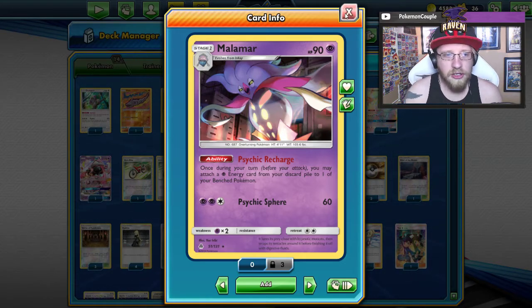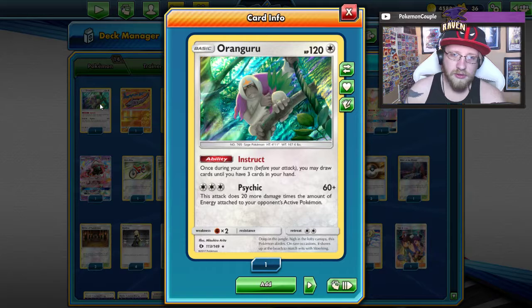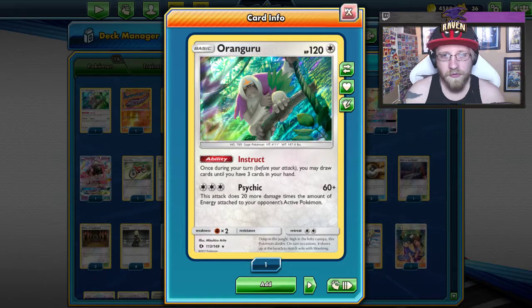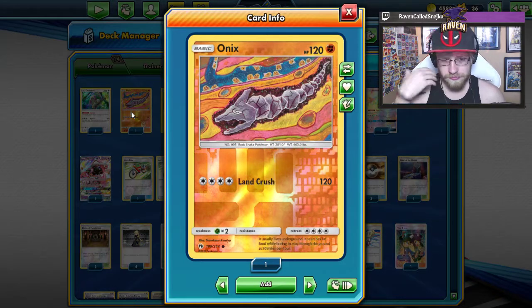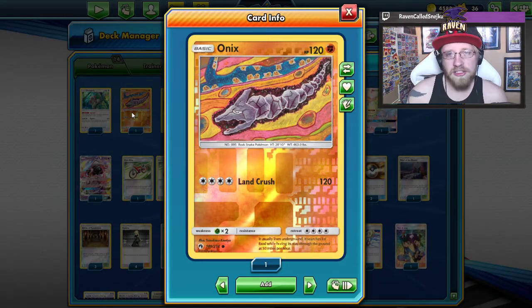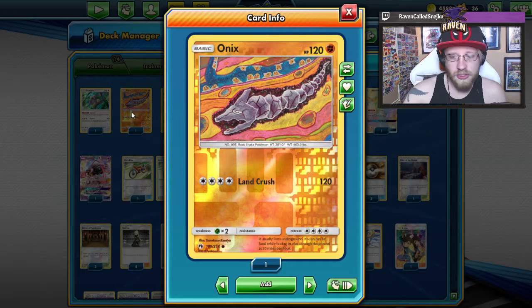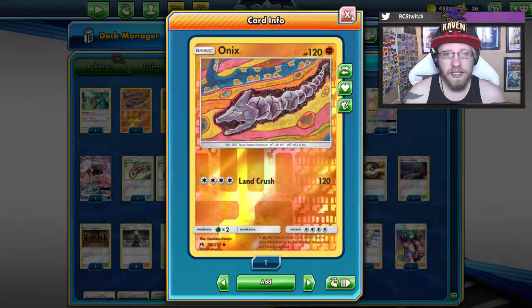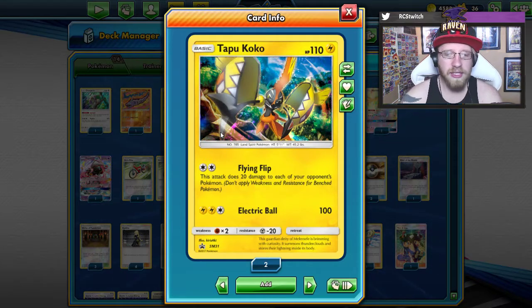Let's go card by card and see what's inside. We start with one Oranguru - why Oranguru? Well, for the draw power. I don't have to say goodbye to the good old Oranguru. So we have one Oranguru for the draws with Instruct. Then we have one Onix. Why one Onix? Well, Landcrush can one-hit KO a Pikarom, so we really want to have at least an option if we're gonna face an electric-type deck - Jolteon and Pikarom. We definitely want to keep those options open in those matchups.